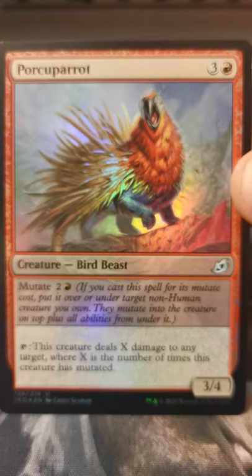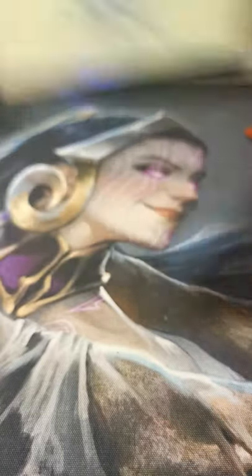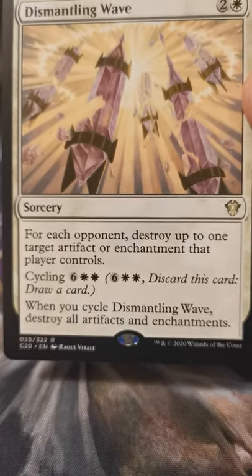Porcupine Parrot — thank you, yep! I like this card a lot. Got Planes, yeah, here we go. Dismantling Wave — must be from the commander product.